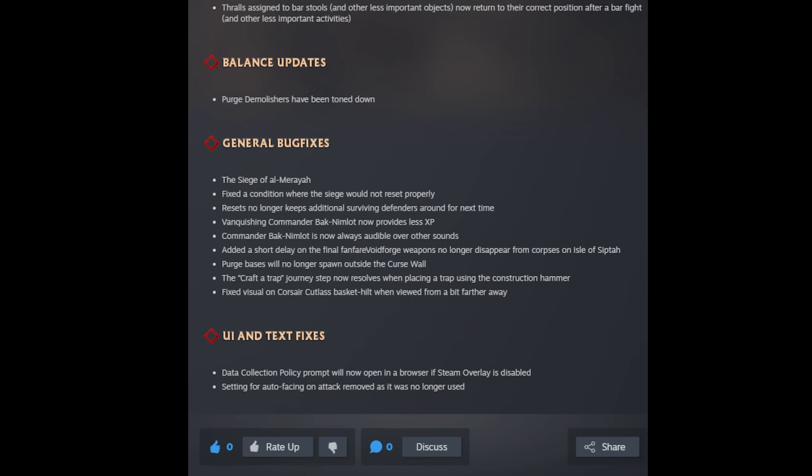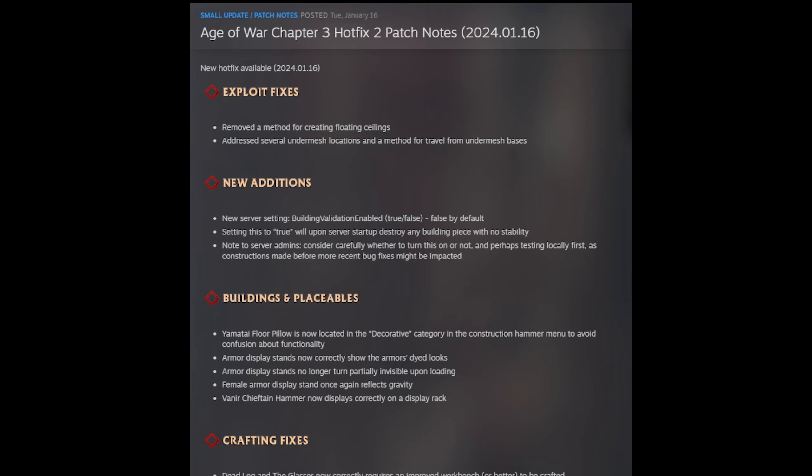There are some general bug fixes mostly related to newer content, and some UI and text fixes. But I'm very happy to see exploit fixes at the top of the list. Floating ceilings — we all know what they're talking about: sky bases. I know of a couple methods people use to accomplish these things, so I'm not sure if people will just find a workaround. I really hope the building validation setting is enabled on official servers to help with sky bases, mesh bases, and whatnot.